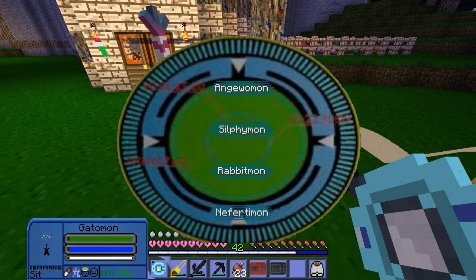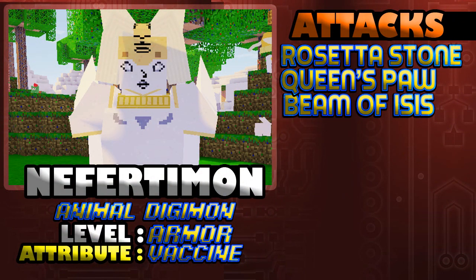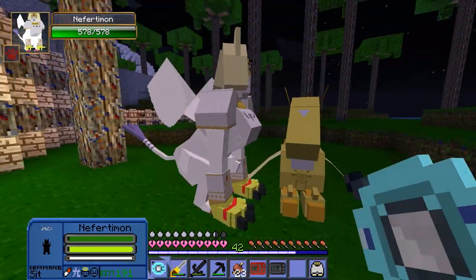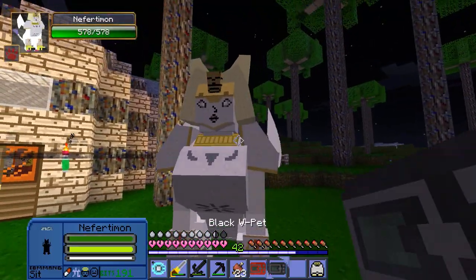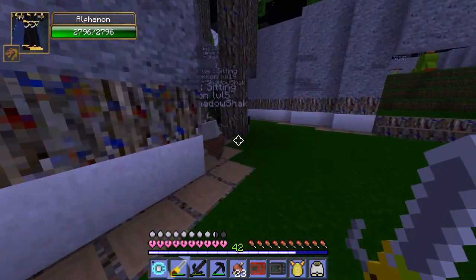Gatomon, it's not time for you to Digivolve yet — come on, yes! We have just enough. Perfect. So Gatomon, DigiArmor Digivolve into Nefertimon! And like that we now have a Nefertimon! Nefertimon is an Animal Digimon, her level is Armor, her attribute is Vaccine, and her moves are Rosetta Stone, Queen's Paw, and Beam of Isis — so cool! I really love her design, she seems different from the one we've seen before.